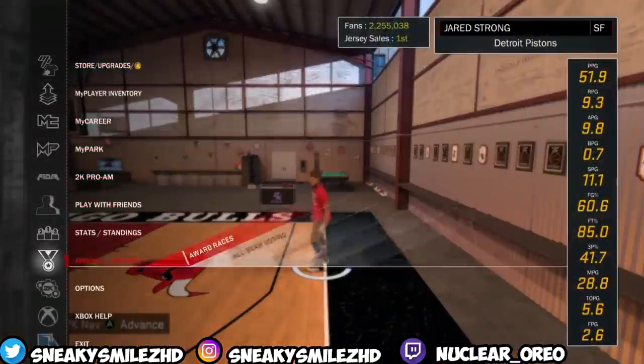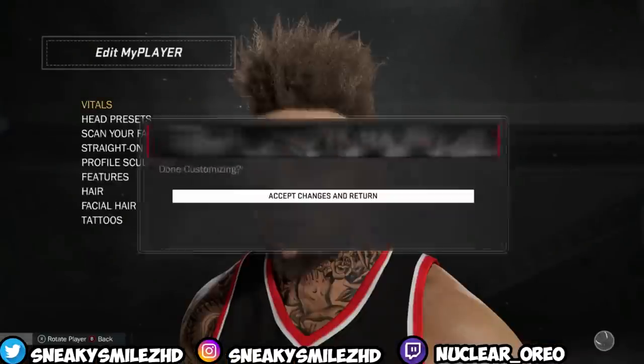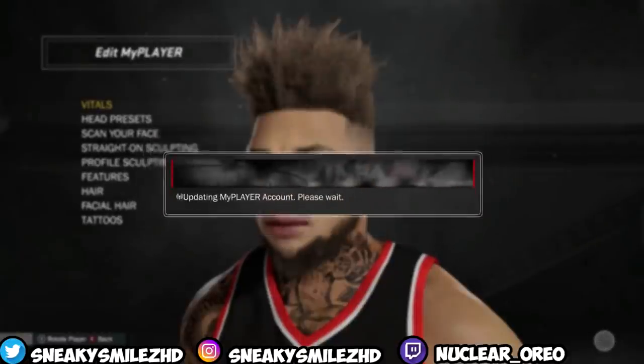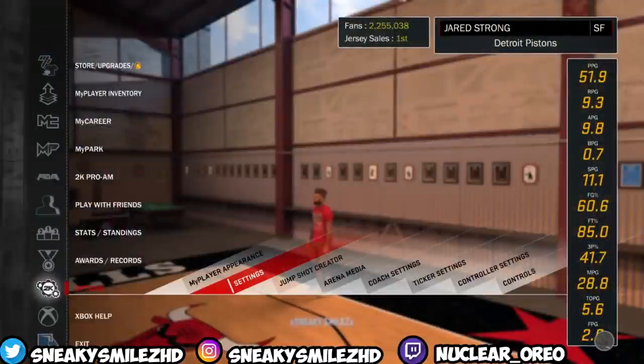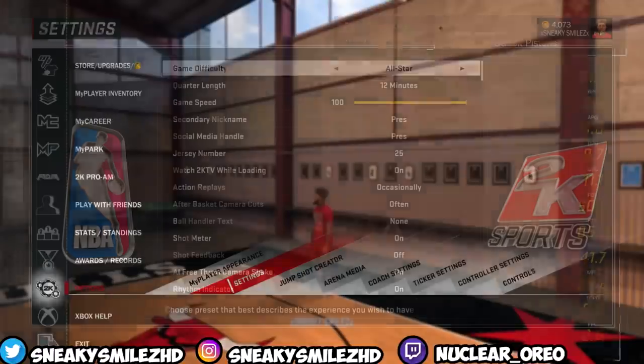What you want to do is go to My Player Appearance, and after you load in, just do Accept All Changes. My tattoos do look pretty nice — if you guys want a tattoo tutorial, just let me know. Then go to Settings and put your game speed as 100. After that, set your game difficulty to whatever you want; Hall of Fame gets you more VC. I'm gonna put it on All-Star because I'm not good enough for Superstar or Hall of Fame.